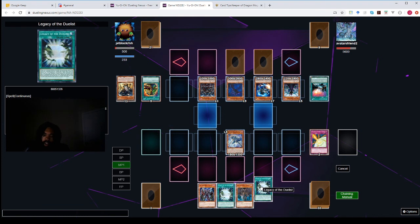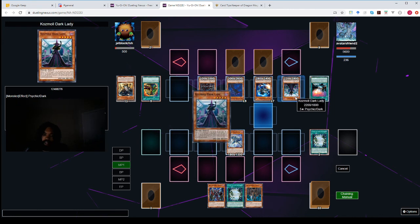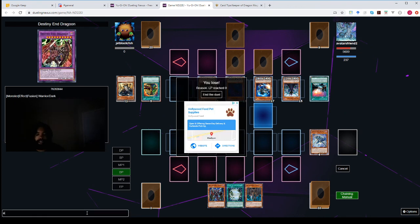So that means I can summon Keeper of Dragon Magic, activate his effect, discard Legacy of the Duelist — let's see who responds. She stopped me — got me. Pulled up a spaceship and then shot me. I'm about to lose this duel. He's got me dead to rights. Yeah, this is a game. Hashtag GG, hashtag good game, hashtag handshake. GG.